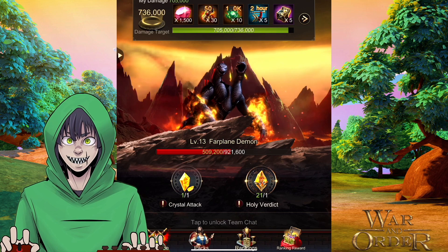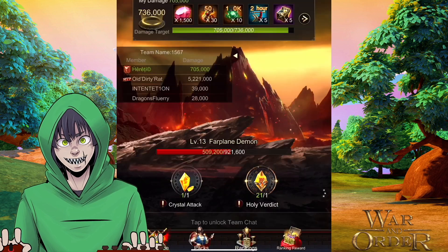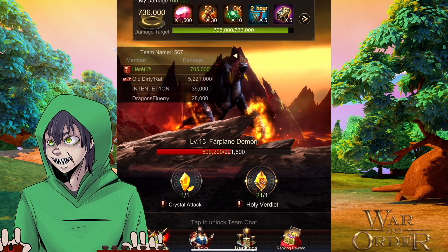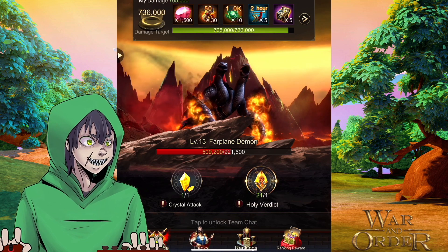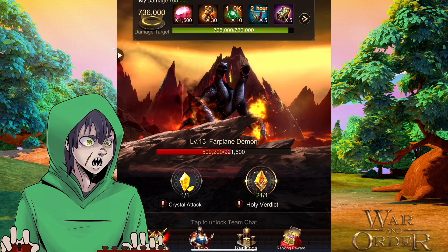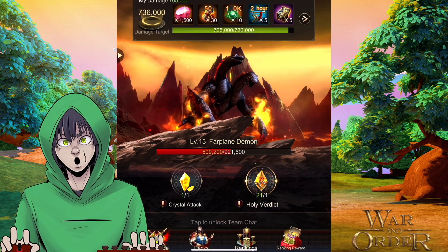So here is the Far Plane Invasion event. It happens about once a month. It actually just came back — it's here for us in 1567 for the first time that I remember. You basically create a team and then you go through and kill these different Far Plane Demons.